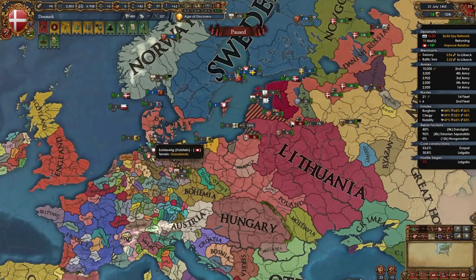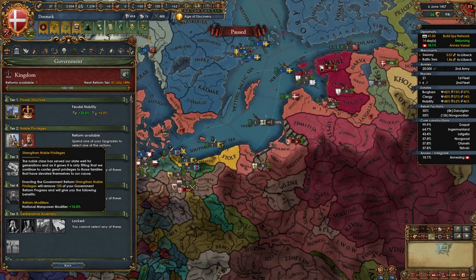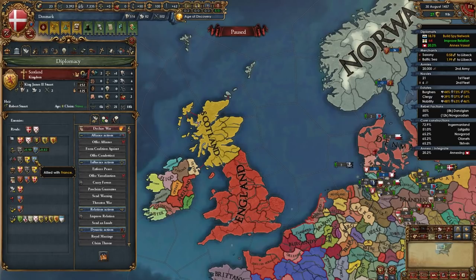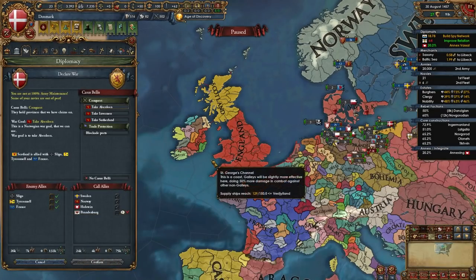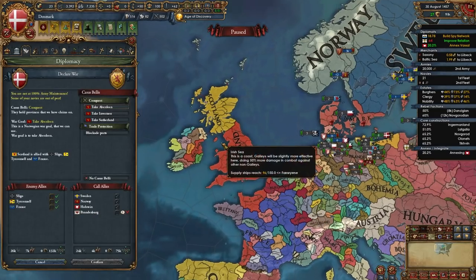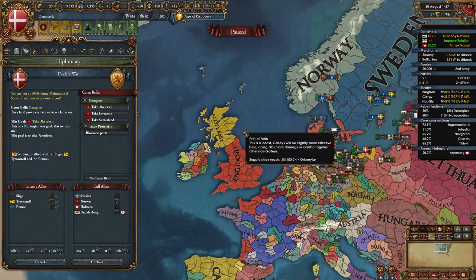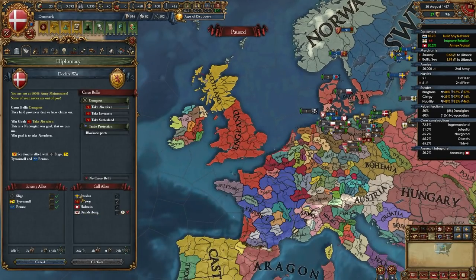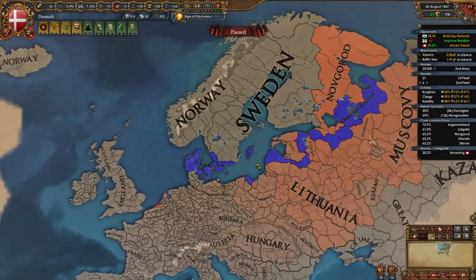Now it's time to integrate our subject Holstein since 10 years have passed since the game start. For your second government reform take 'Strength of Noble Privileges.' During this period of peace, check if Scotland is still allied to France — if France is close to not joining the war, or isn't guaranteeing Scotland, consider declaring on Scotland using the claims Norway has built up. I'm not going to do it right now because France would join, but I'm watching for an opportunity.